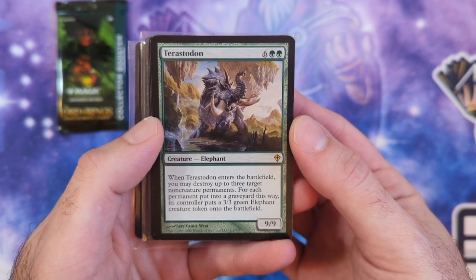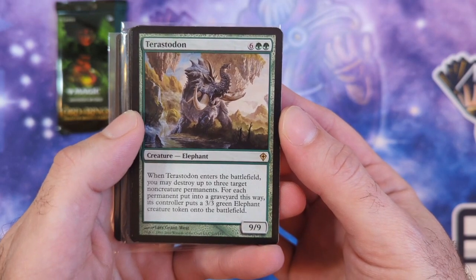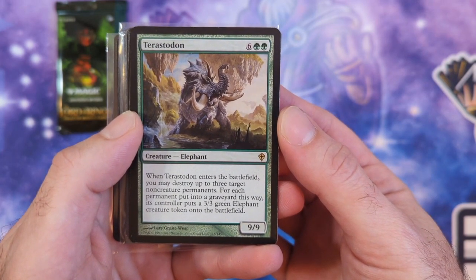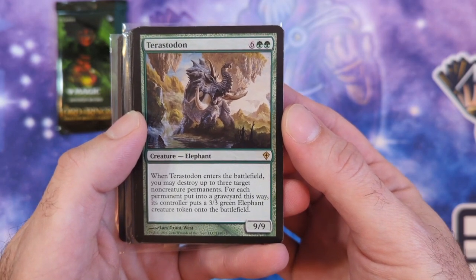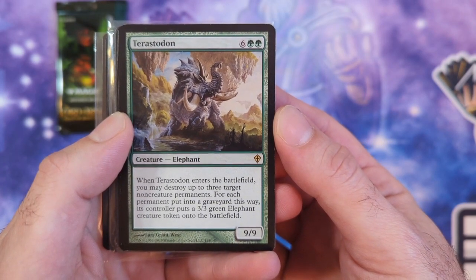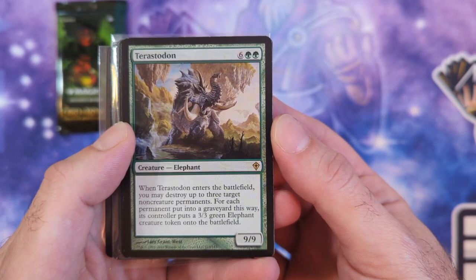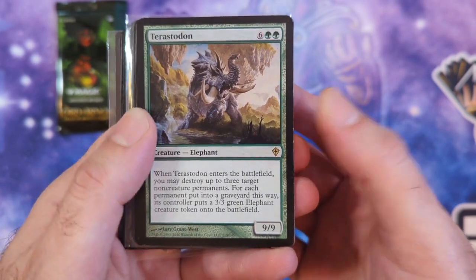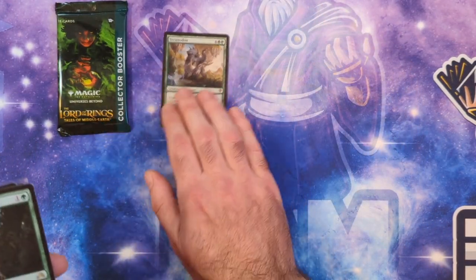First up we got the Terastodon—emphasis on the ass. So 8 mana, 9/9. When it ETBs, destroy up to 3 non-creature permanents. For each permanent put into the graveyard this way, its controller gets a 3/3 Green Elephant. You clone this thing and you can blow up people's lands. This card is absolutely brutal. It is 8 mana, but there are all kinds of ways to cheat it onto the battlefield even faster.